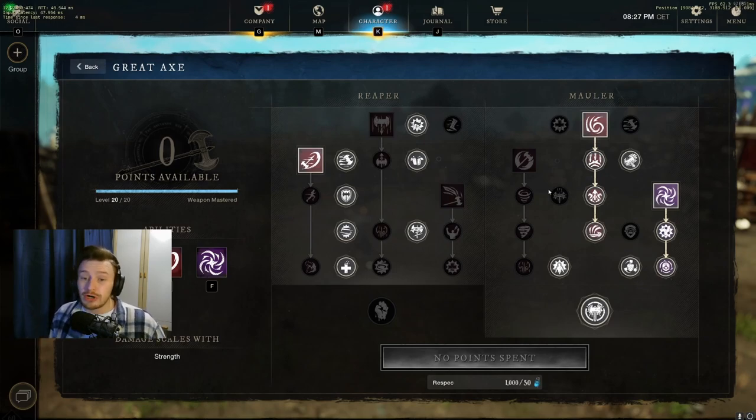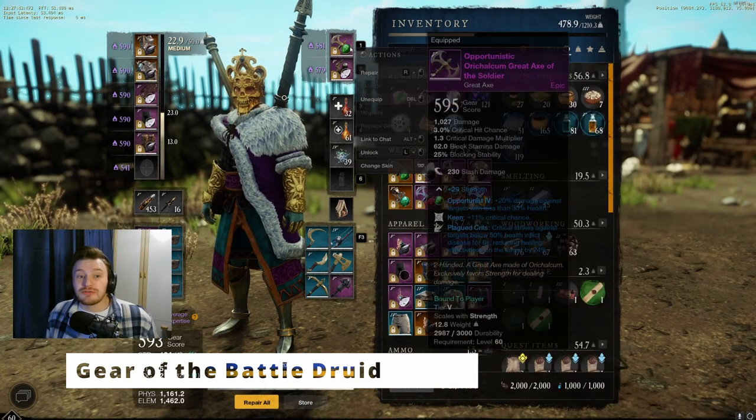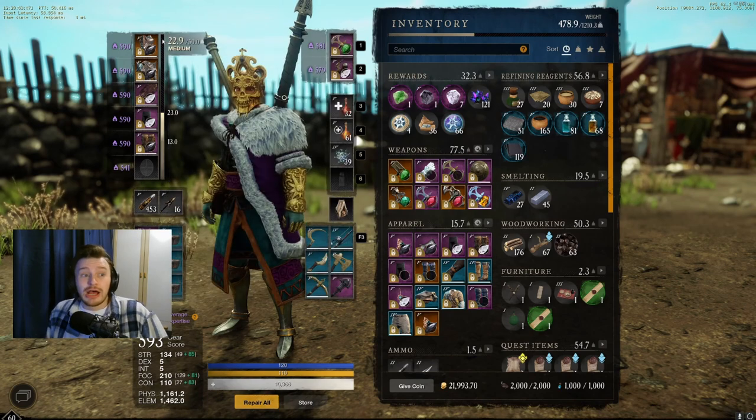For armor, you're in the medium category overall at 22.9 weight, which gives a 10% bonus damage and 15% bonus healing, plus crowd control debuffs you apply last 10% longer. This gives good survivability and sustain while maintaining the healing buff, which is really important for paladins in the current build of the game.